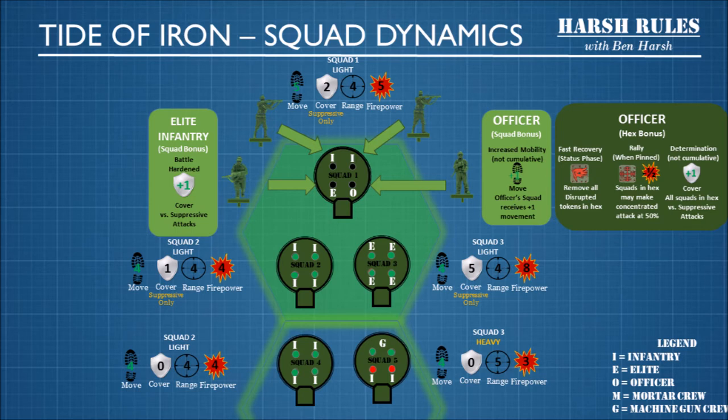Finally, there's determination. While an officer is in a hex, all squads receive plus one cover against suppressive attacks. Determination is not cumulative, so a mythical squad of officers will not provide plus four cover. One strategy is to keep your officer nimble so that he can move to different hexes and provide his benefits to areas that need him. For example, if squad one, which has an officer, moves down to the hex with squads two and three, he can apply his hex bonus there.